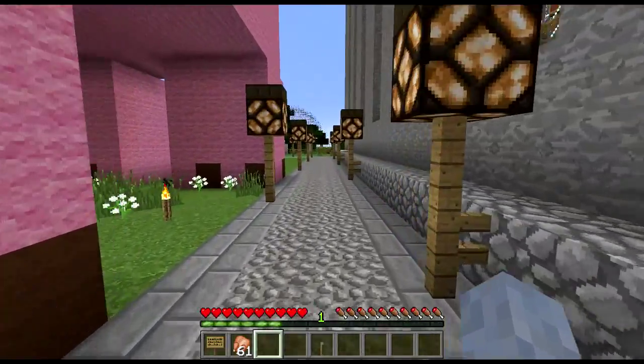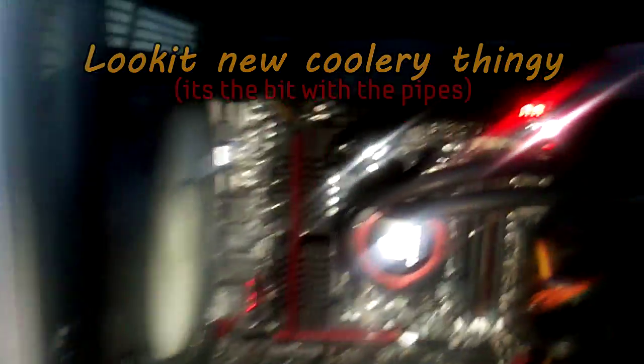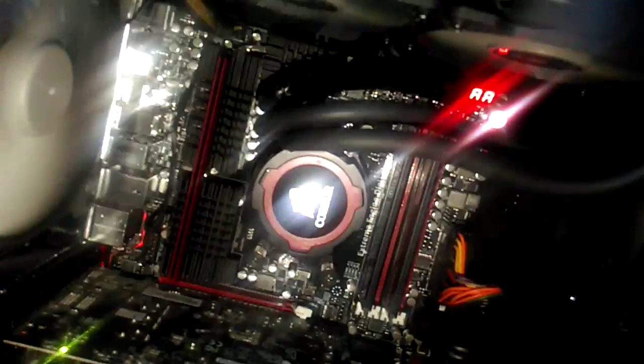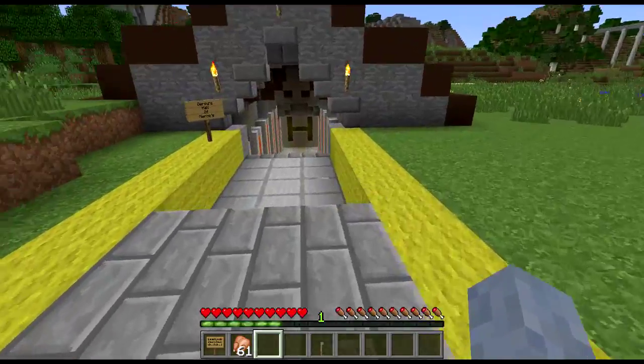Next up, while I walk over to the Hall of Heroes, hopefully on screen now we should have a bit of video I made on my computer, because I mentioned it last week — I was having some problems with overheating once I'd installed my new motherboard. It wasn't really playing ball with my CPU. What happened was the thermal paste between the cooler and the chip had gone dry and wasn't working, so it was getting too hot and turning itself off and all sorts of scary stuff. So I fixed that.